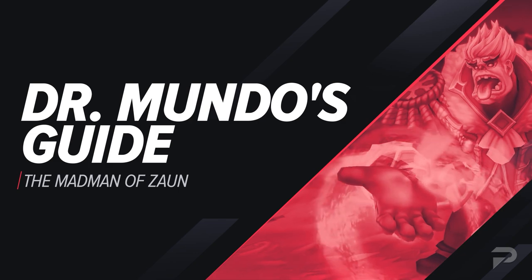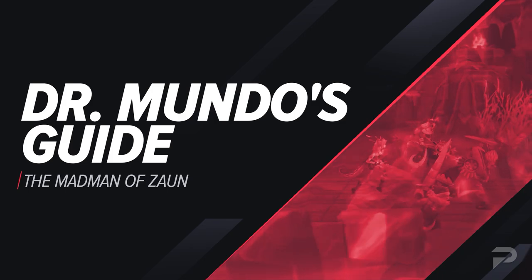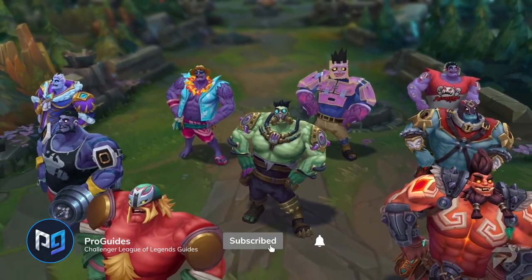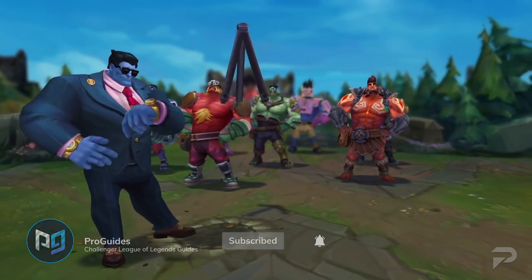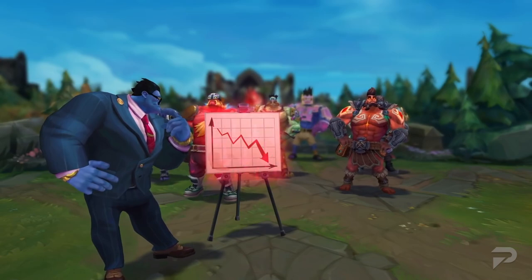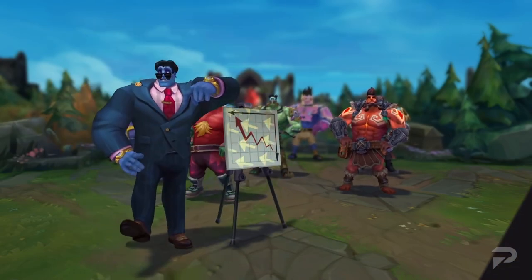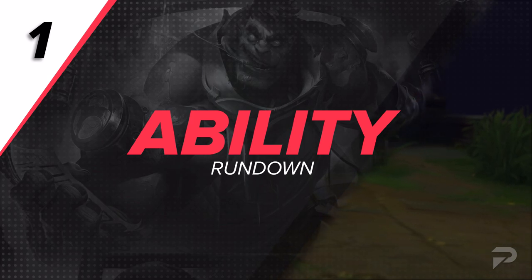The good doctor's much-awaited VGU is finally here, and after some tests, we've compiled all of our thoughts on how you can best take advantage of this beefed-up juggernaut and get some sweet LP. We'll be going over his new-ish abilities, what's changed, what hasn't, and of course, what builds are best. We'll start things off by going over Mundo's refurbished kit.